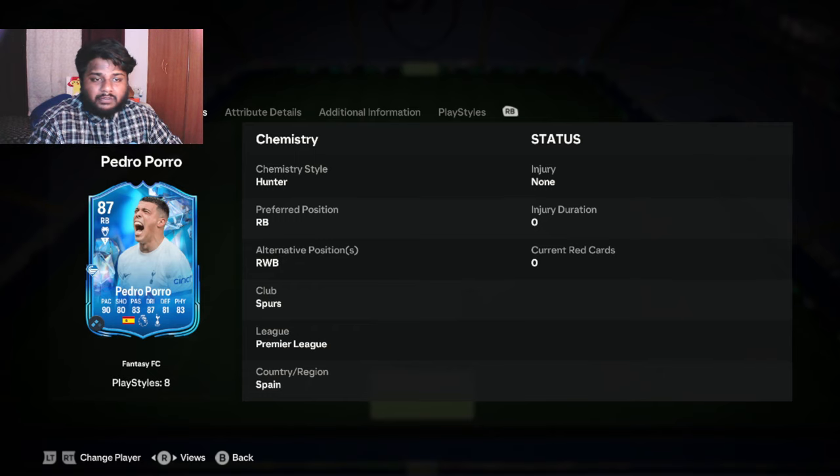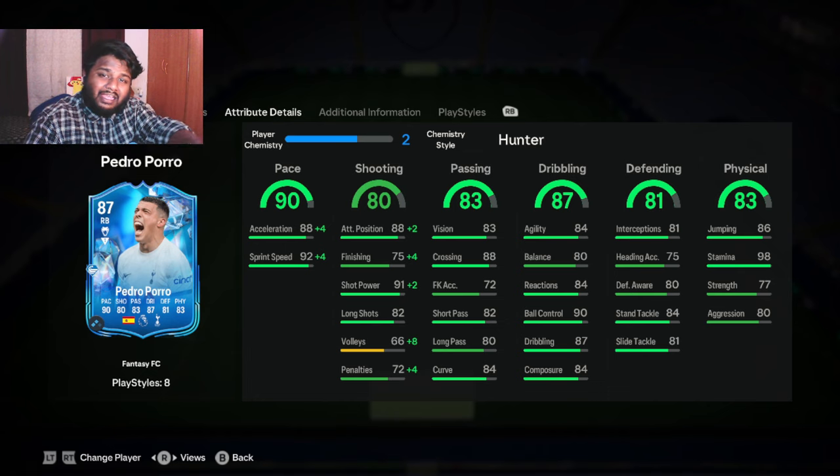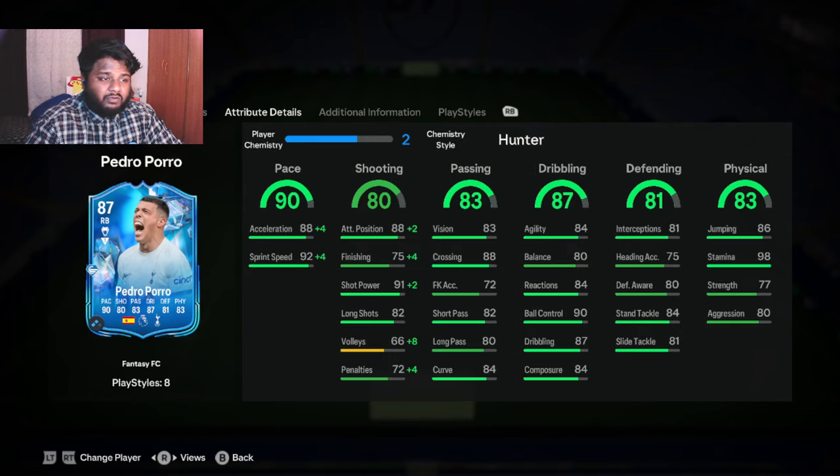The chemistry style I've been using on him is Hunter, which increases his pace and shooting. The reason I did that is because his acceleration is only 88, which is a bit low for me since I play a lot of explosive runs. I sometimes pass around at the back and then use my right fullback to go forward. Having Hunter on him is really good because it increases his shooting, and you can use him as an inverted right back as well.